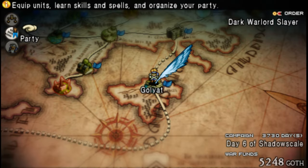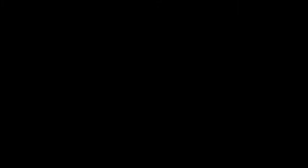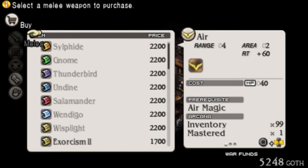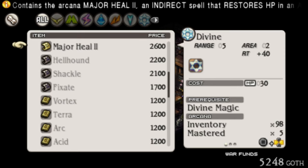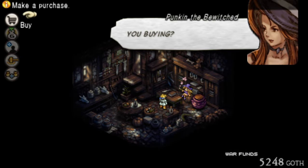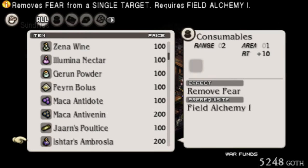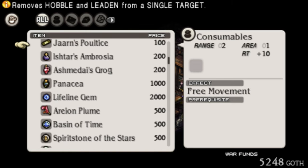On top of all of that goodness, summons are now available in Denim's shop — Silphide, Gnome, Thunderbird, Undyne, Salamander, Wendigo, Wisplight, etc. All of those are here now! It's great. As is Major Heal. Lifeline Gems got returned to stores since, as noted in the changelog, they can't really fix your mistakes anymore. So they're available at the store, but they are like two grand. If you need a lot of them, they're there, but either way, stuff's gonna get expensive.